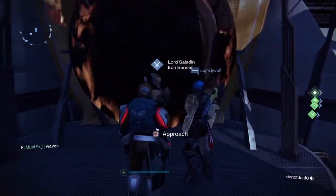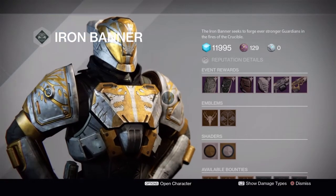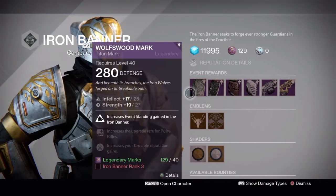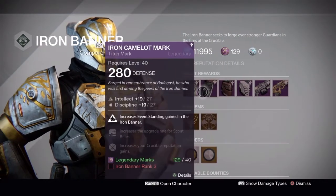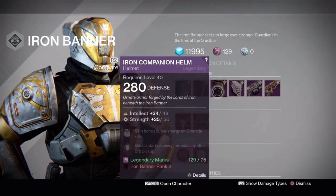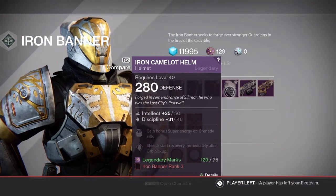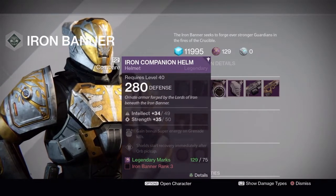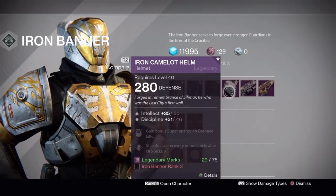So here he is, Lord Saladin. Can't wait to see him in September. Looks like he's got the normal Wolf's Woodmark, then the PlayStation exclusives, obviously. Then he's got the normal Howmeet armor. These have got Intellect Strength and Intellect Discipline — they're quite good. The PS4 exclusive has Intellect Discipline, quite good. Gain bonus super energy on grenade kills. They're quite good, actually — PvE-wise and slightly PvP.